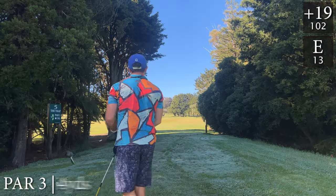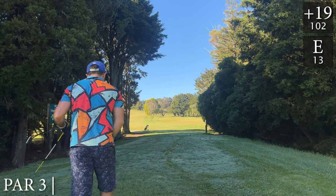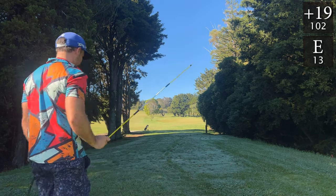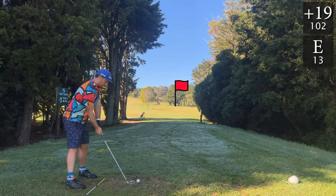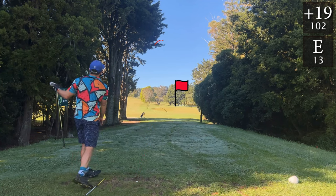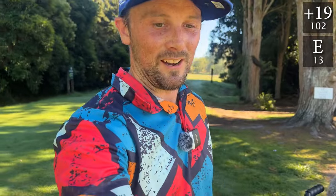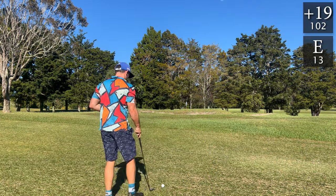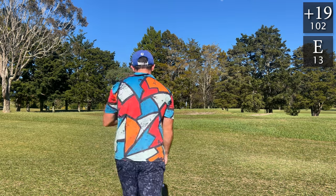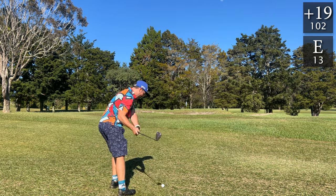Went with a seven iron last time and went into the bunker — right distance but alignment was off. Now with the alignment stick, eight iron in hand. Hooked it well left — there goes the even par round out the window. This is a hard shot: there's a bunker right in front, and on the back side of the green there's a steep drop off. I need to land this very softly just past the bunker to keep the par round alive.